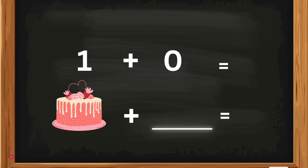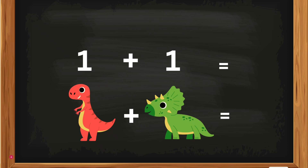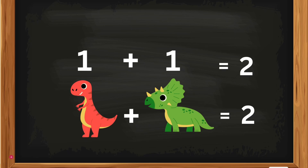1 cake plus 0 — how many cakes? 1 equals 1. Good job! 1 dinosaur plus 1 dinosaur — how many dinosaurs, Kates? Equals 2. Good job!